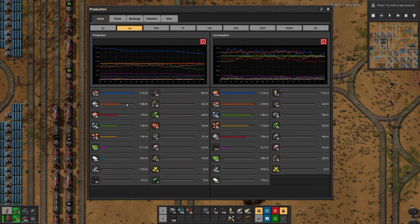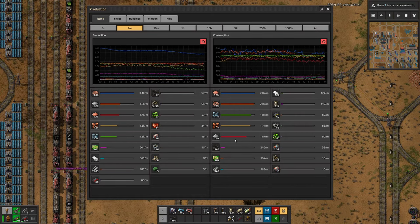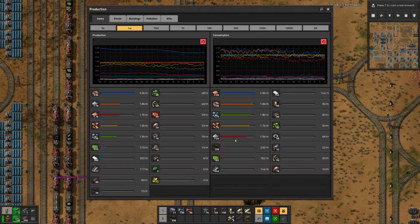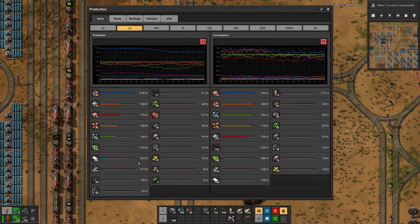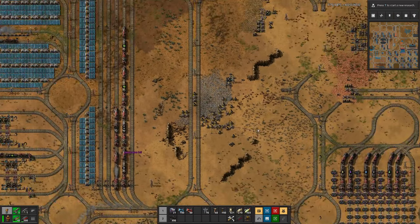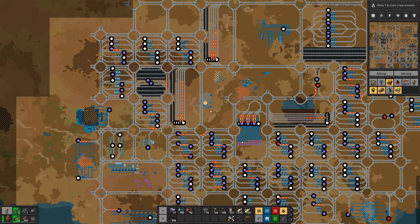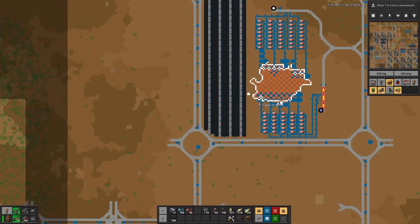We are producing slightly more iron plates than we are consuming so there we are good, but probably we could be better. Far behind we have steel where we are still one up compared to what we need. So let's see what we can do for the copper.